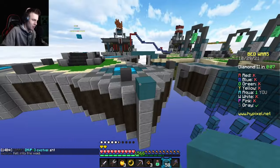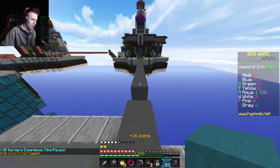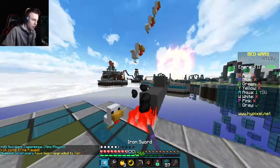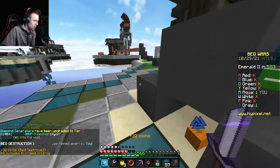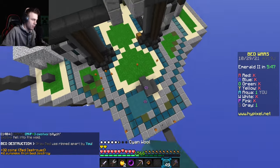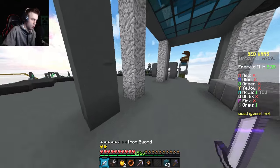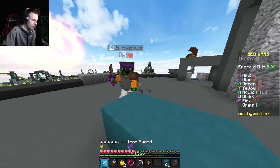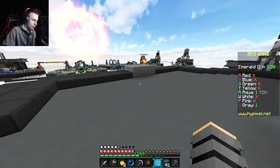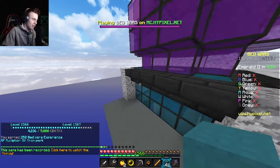Works for me — let's start heading to their base. They've fallen in the void a lot this game. Navigating mid is kind of difficult so I don't blame them. Do they have fireballs? I don't know. They fell in the void again! I was wondering where they went. I'll drink a jump boost — come here! Hello sir, time to fight.